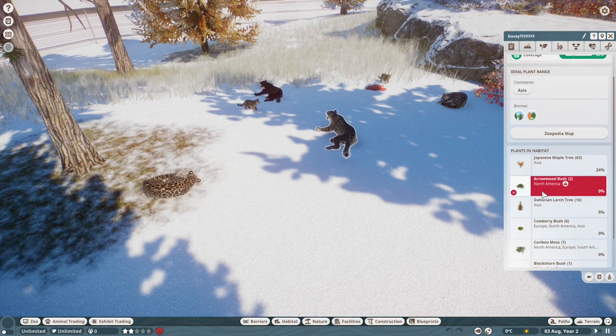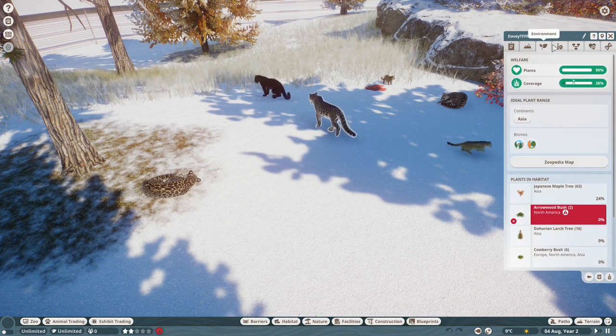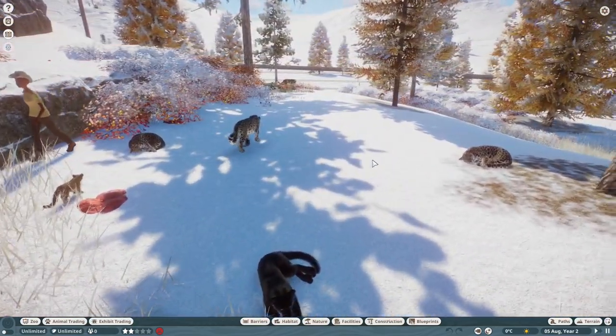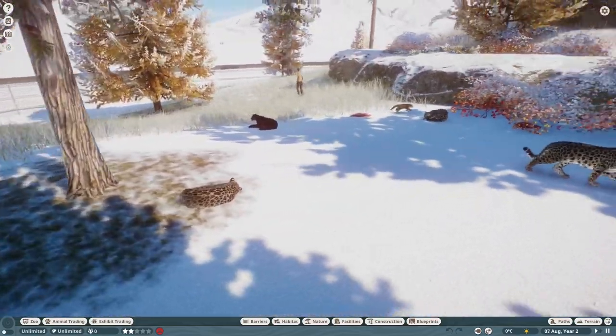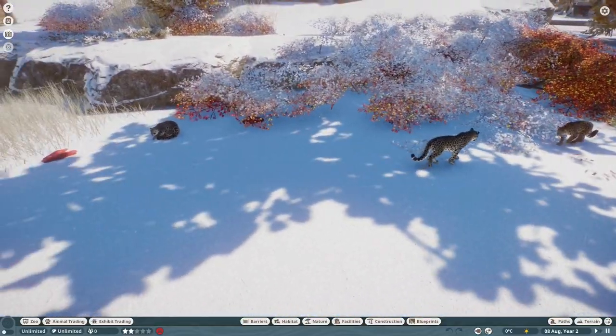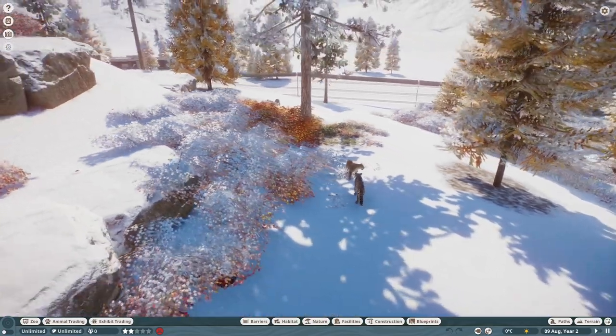Most everything except for the arrowwood brush in here is stuff that they like. So you can make a very accurate habitat — fits well really in your snowier zoos, your North America parks, anything like that. I'm going to move over to our next animal.